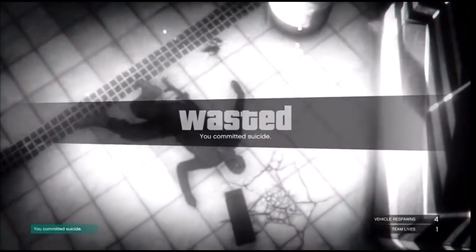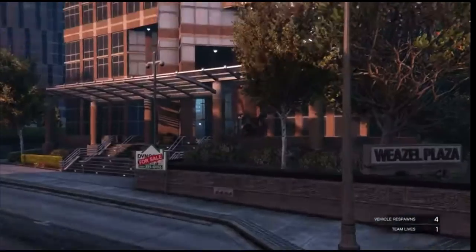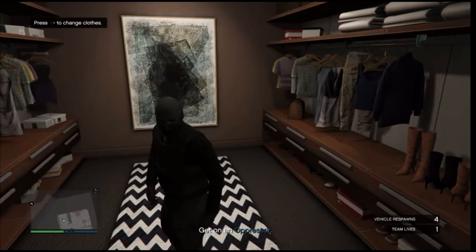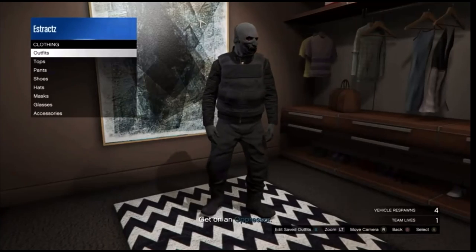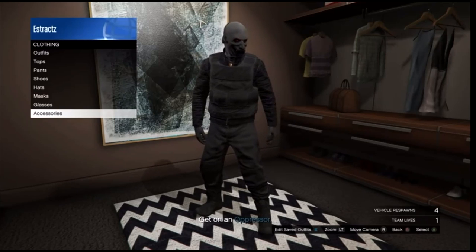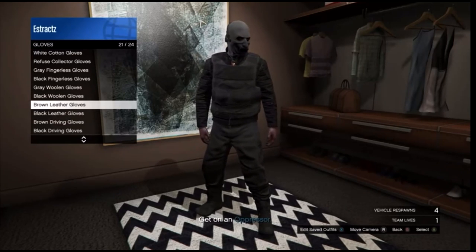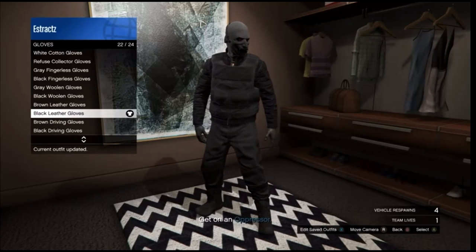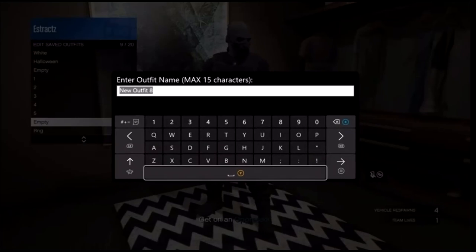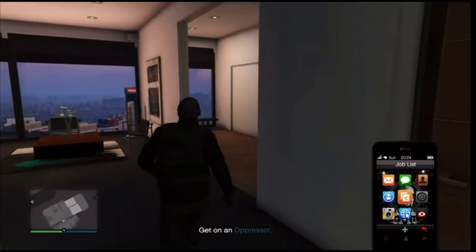After you load back into the session, go ahead and walk into your apartment. Once inside, go down to the changing clothes section. In the closet, scroll down to your accessories and change one part of your outfit — change the gloves or the shoes. Head to accessories, scroll down to gloves, and put on any pair of gloves you want. After you equip the gloves, go ahead and save this outfit on any slot. Then back out of the closet and pull up your phone to leave the job.